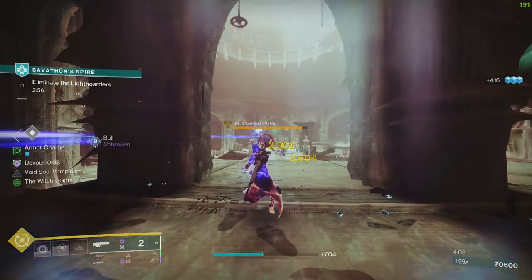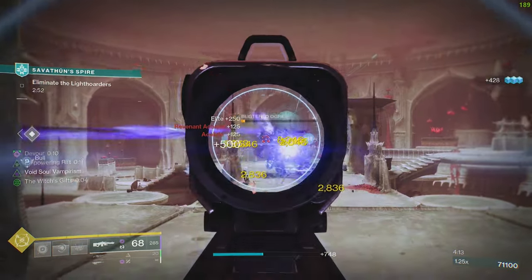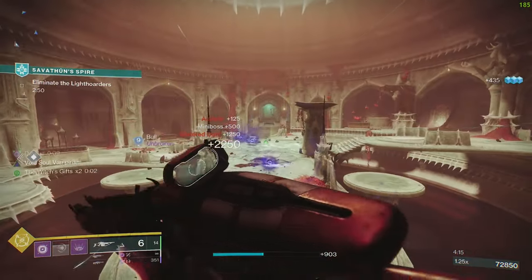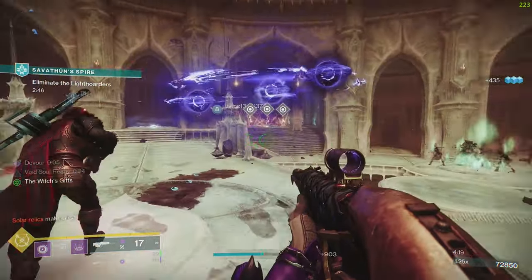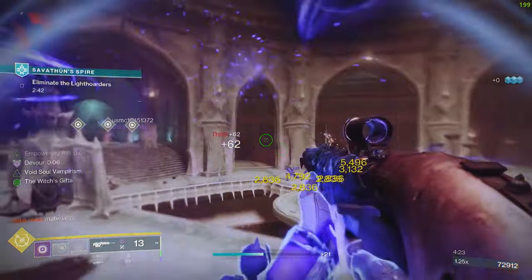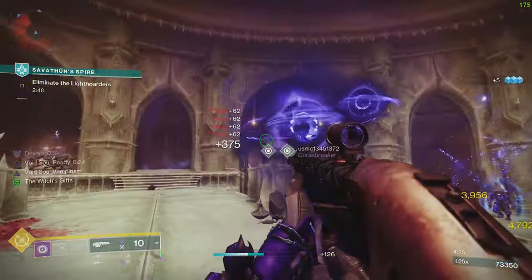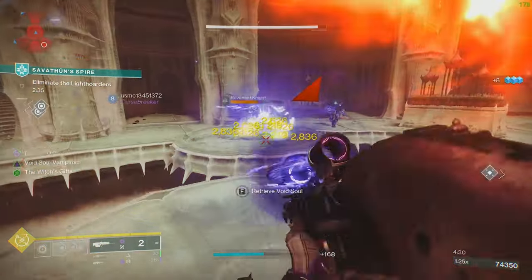This is probably the best build with the new warlock exotics, and also the best explanation of what the new exotic does. Right now I have three void souls up — but not just three. You can have as many as you can juggle. I already sent out three void souls over there, there goes the fourth one, there goes the fifth one. I have nothing but void souls laying around the floor.